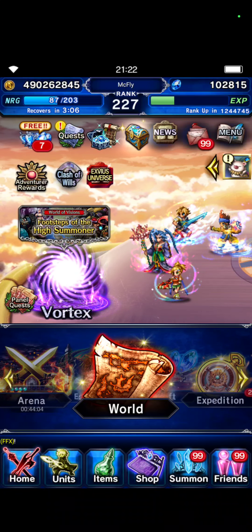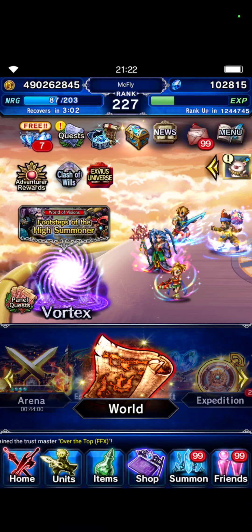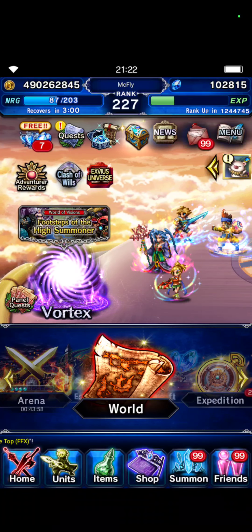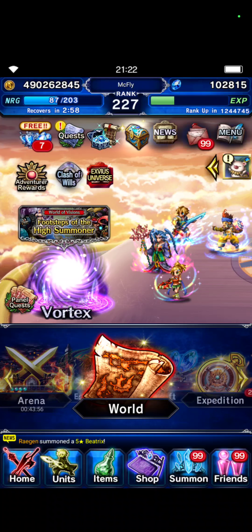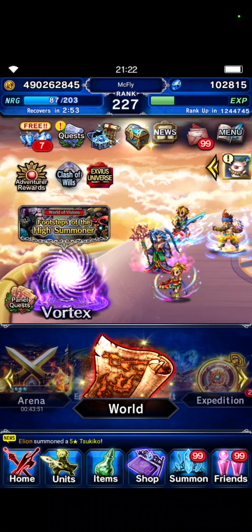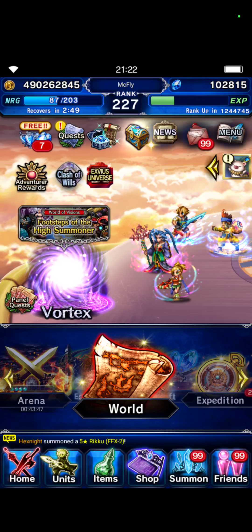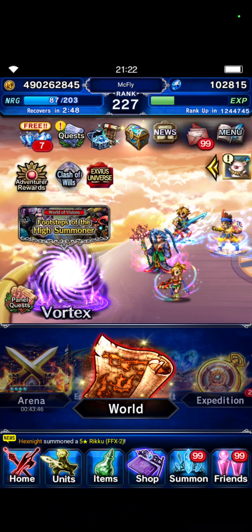Those are the two clears. I did my free summon this morning and it was trash, but I used free tickets and actually got the new Titus, then immediately got his STMR — it was a great pull. Thank you guys for watching and we'll see you in the next video, bye bye!